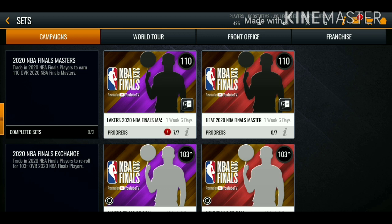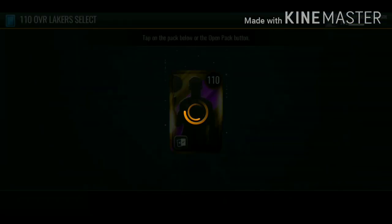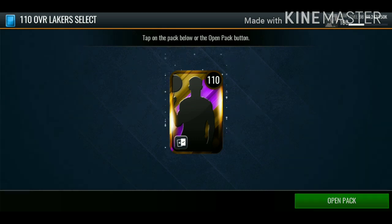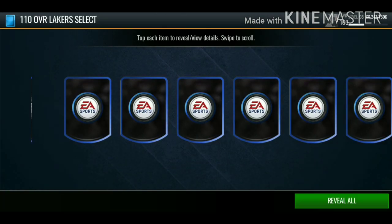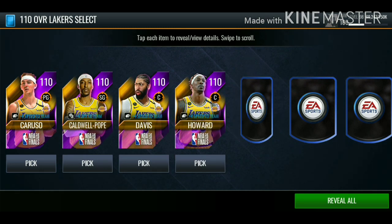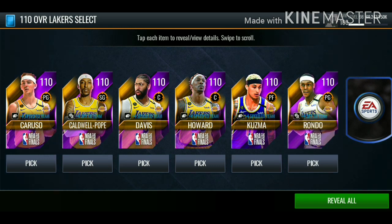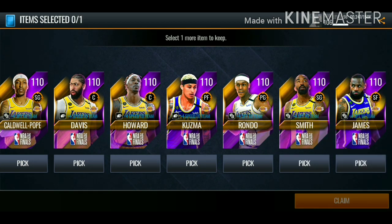Now we're completing the 110 overall Lakers NBA Finals Masters like pack. Let me know in the comments if you guys completed this set and who you ended up choosing. I checked the prices on these cards — we got Caruso, Kyle Pope, Davis, Howard, Kuzma, Rondo, JR Smith, and LeBron. I'd go for LeBron, but I'm trying to make the most coins I can, so we're gonna go with Kyle Kuzma.